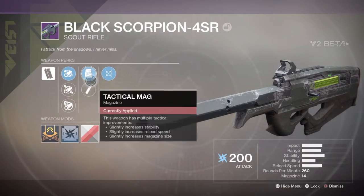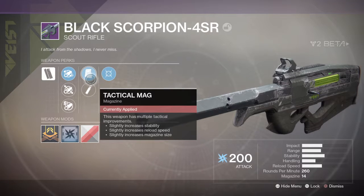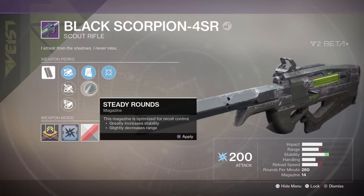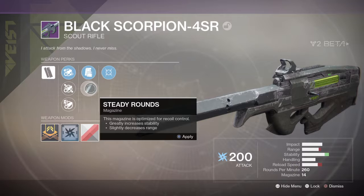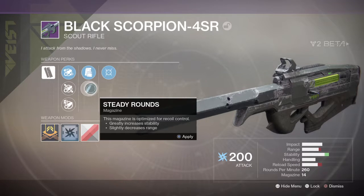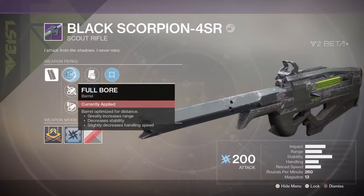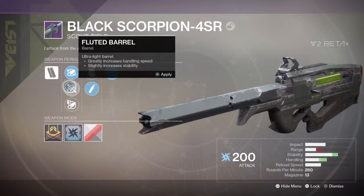Tactical mags — weapon has multiple tactical improvements: slightly increased stability, slightly increased reload speed, slightly increased magazine size. This is optimized for recoil control. Probably on a scout rifle I'd want stability. Full bore. Just a bunch of new perks.